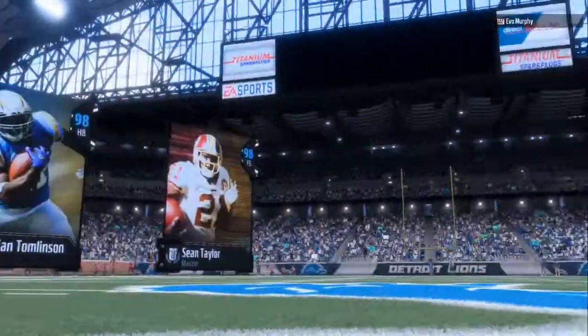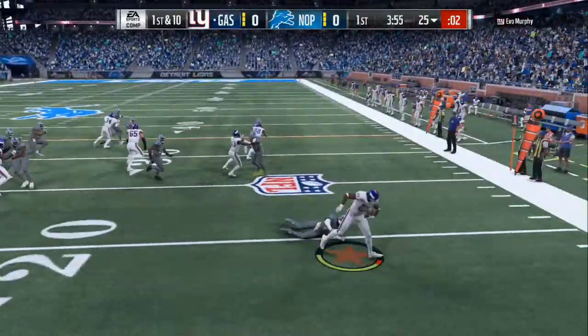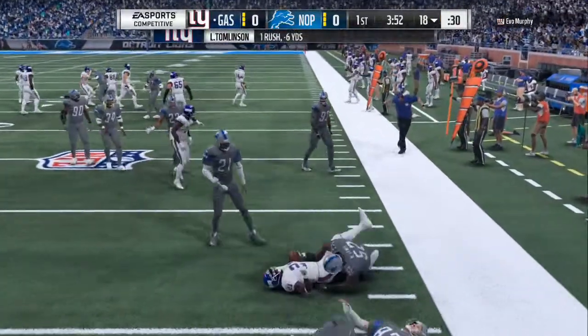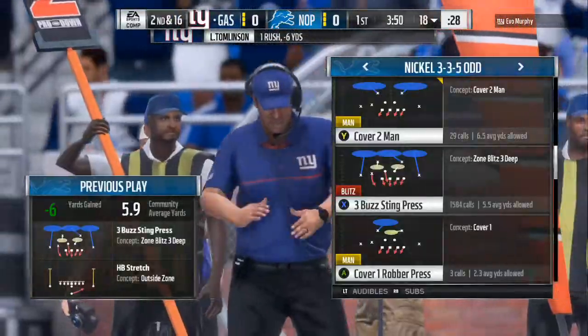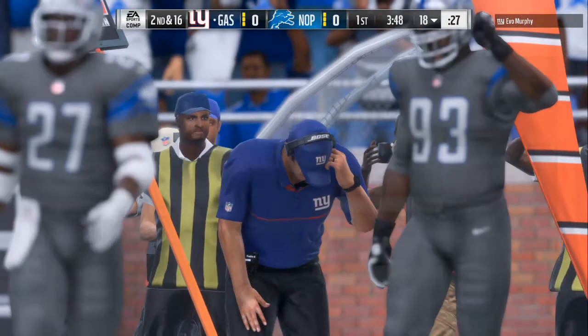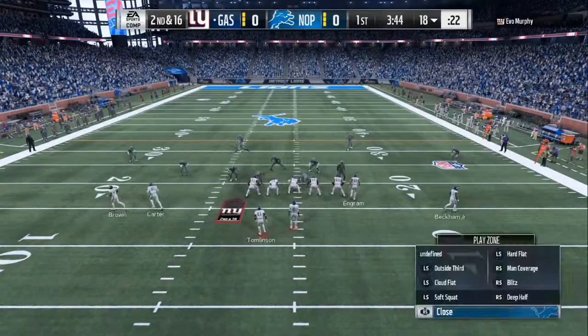You can make adjustments. The only thing that is kind of open is if they go to the running back on every play, but you can turn one of your clouds into a hard flat and take that away. So you look at the play art — 3-buzz steam, press, 2 deep blues — that would take away the one-play post route touchdowns. They can't do that, by looking at the play art.